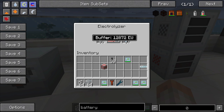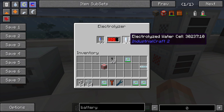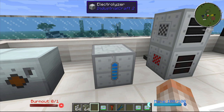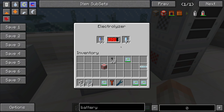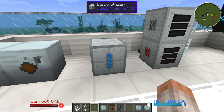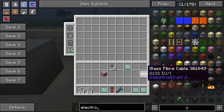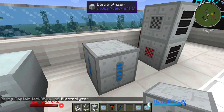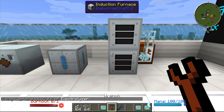The electrolyzer is an extremely slow-moving machine that will take regular water cells and create electrolyzed water cells. You will need electrolyzed water cells down the road. There is a faster way in Greg Tech, but the electrolyzer will handle it. It can hold up to 20,000 EU.